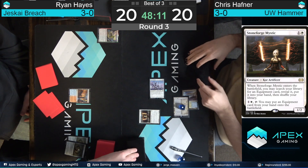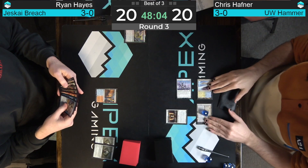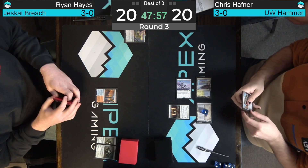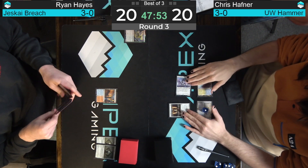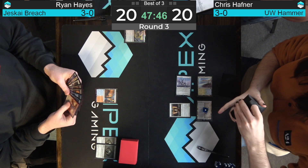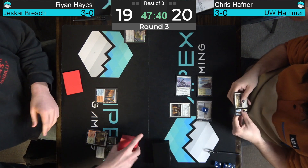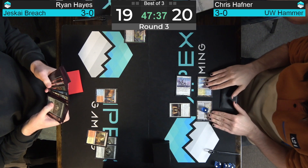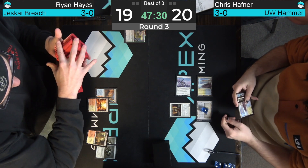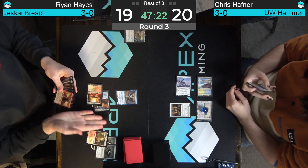What are your thoughts on Stoneforge Mystic finding a Hammer as opposed to something like Cauldron? I don't play enough of the Hammer deck to make an informed decision. I think getting Cauldron is something you want when you have no enablers for Hammer in hand, but it looks like Hafner does have Puresteel Paladin, so it can come down next turn, draw a card, and be a threat. You also know Ryan did not kill your Esper Sentinel, so you have to balance that.